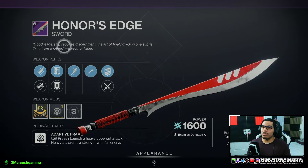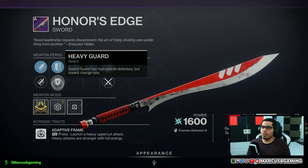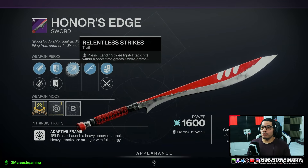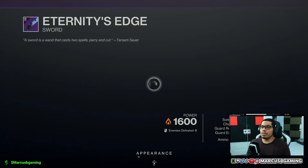And then there's an Honor's Edge sword with hungry edge or enduring blade, balanced guard or heavy guard, Relentless Strikes and Shattering Blade with an impact masterwork.